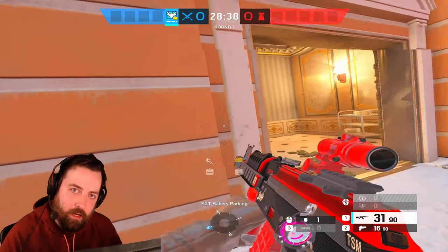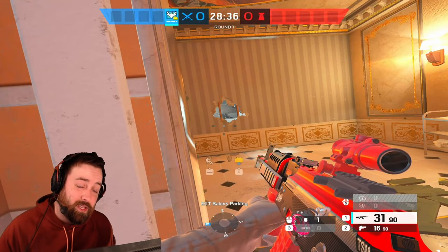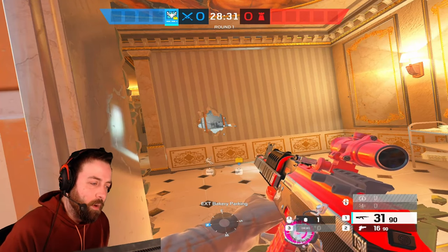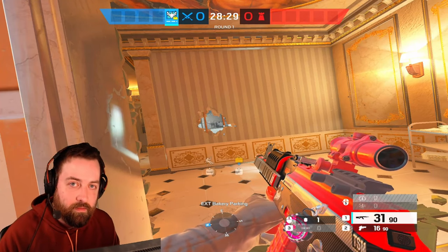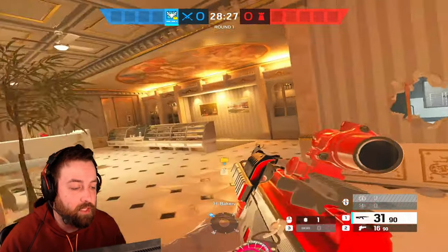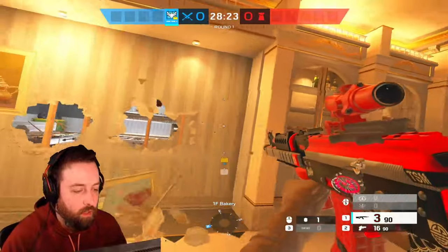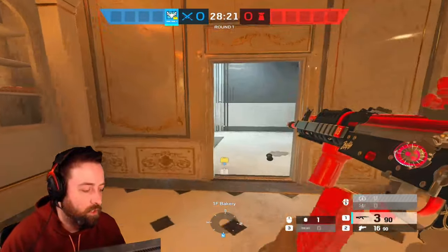Now I've used all my utility so I don't need to be as afraid of taking initial firefights, because some other teammates might still have utility. I use my utility very early in the round, so I'm not worried about taking a gunfight. Let's say the wall is open — I'm either pushing the wall, fighting enemies, or pushing through.